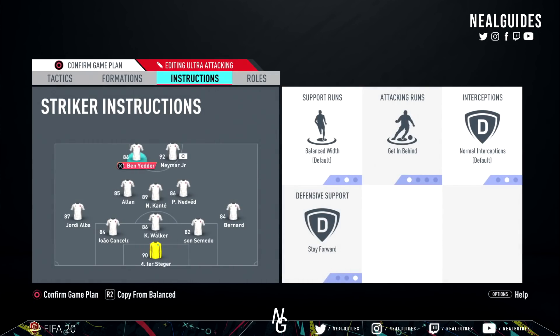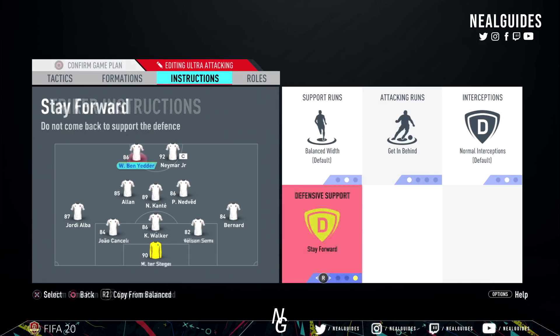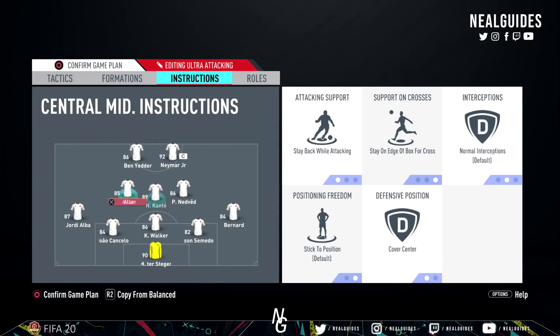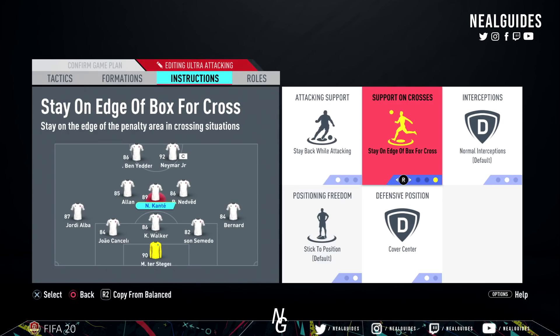Now going over to the instructions. For your strikers: stay forward and get in behind for the striker with less stamina. For the other striker, put them on comeback on defense — it doesn't mean they'll actually come back to defend, but they'll be in a more reserved position just behind the other striker, making it easier to pick up the ball when you pass. For the two defensive center mids, both on stay back while attacking and stay at the edge of the box. This is important — you're going to have too many players forward, and if your fullbacks run forward and you distribute wide, having too many players get in the box leaves you susceptible to the counterattack.